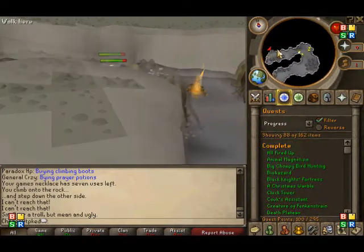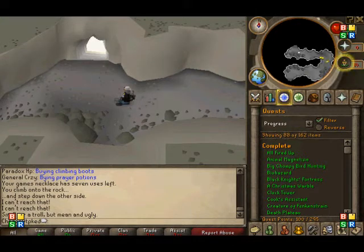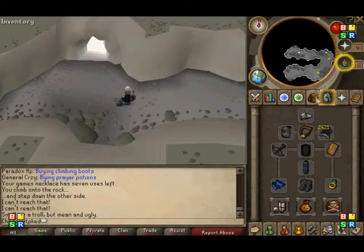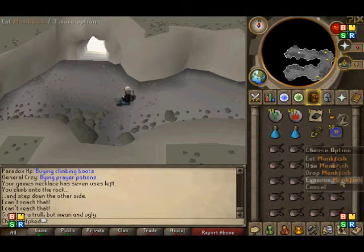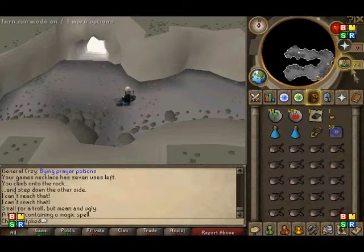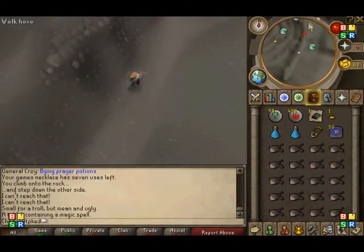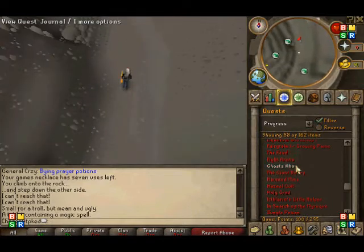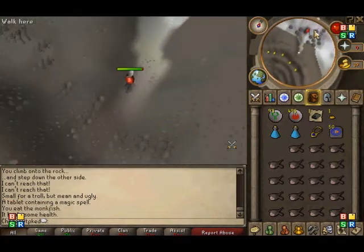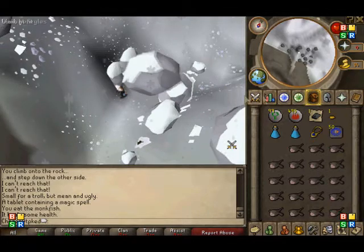I hate Recipe for Disaster. Keep going here — I would rest right here if you have no prayer like me. And make sure you have prayer pots for pures, make sure, or else you'll get screwed. And go over here — I'm not sure if I'll get attacked by those troll guys. And if you finished the quest Edgar's Ruse and you have 61 Magic, you can just use Trollheim teleport to come here and move the boulder. You have to have 60 Strength to do this — I'm not sure if you can use strength potions.